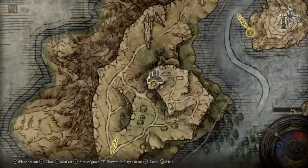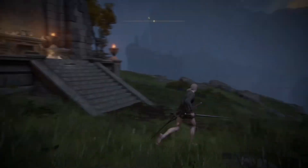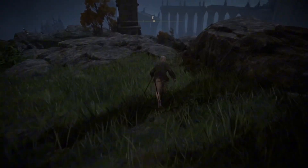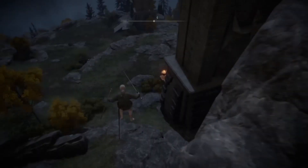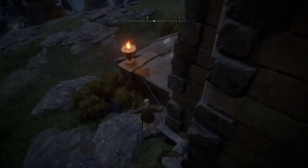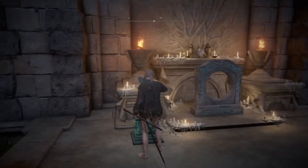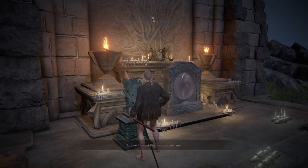In this video I'm going to show you how to get to Nokron the Eternal City without progressing the Ranni questline. First, you want to make your way to the four belfries. Grab the imbued stone sword key, then go to the first belfry down the hill and activate the portal, then enter it.